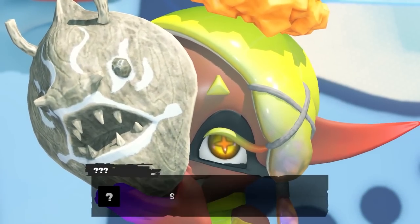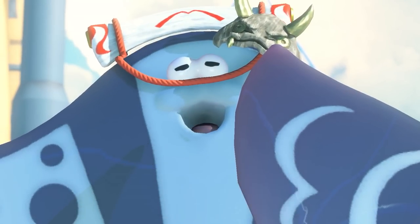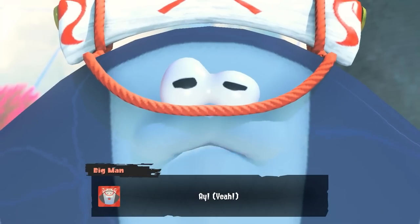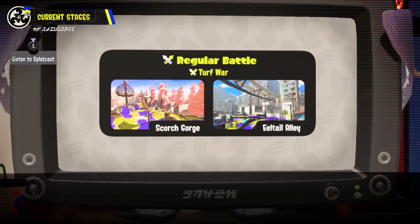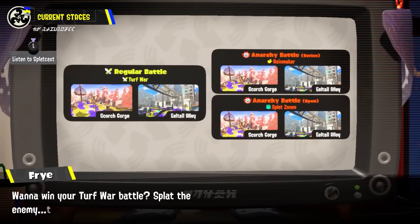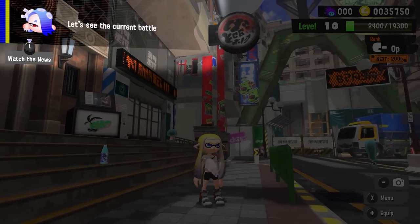The Direct finally concludes with the introduction of the new idols. We're introduced to Fry, Shiver, and my personal favorite, The Big Man. This trio is known as Deep Cut, and they're going to be the new Pearl and Marina for this game. For the first time, we have three idols, which is suitable for Splatoon 3. Deep Cut hosts the news; however, we can finally skip the news — or at least you can have the news play in the background while you do other things.